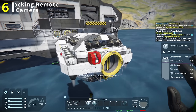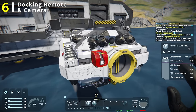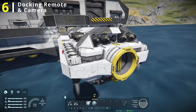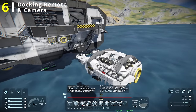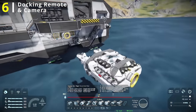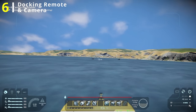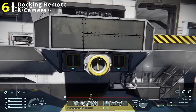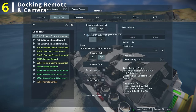Next up, we have docking remotes and cameras. All this requires is a remote control and a camera. I usually orient the remote control to face the direction my connector is facing, and I put a camera somewhere where I can see the edge of the connector, which makes lining things up a lot easier. Hopping in the ship, you can see on my control set I have this set up for the back and bottom connectors. If I hit number seven, that switches me to controlling the ship with the backwards-facing remote control, and hitting seven again switches me to looking at the camera, with the connector in view on the bottom of the screen.